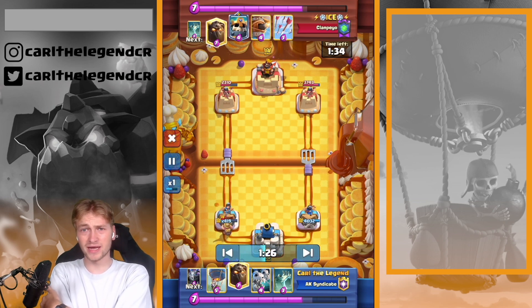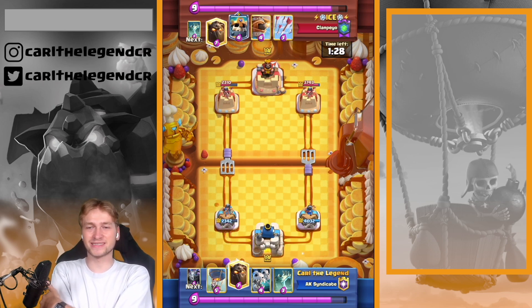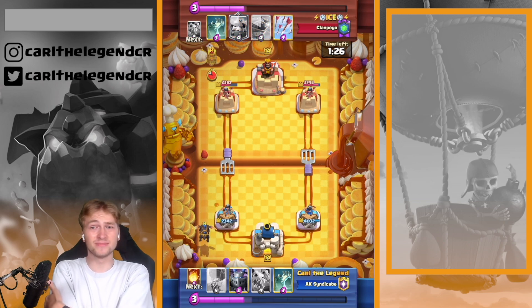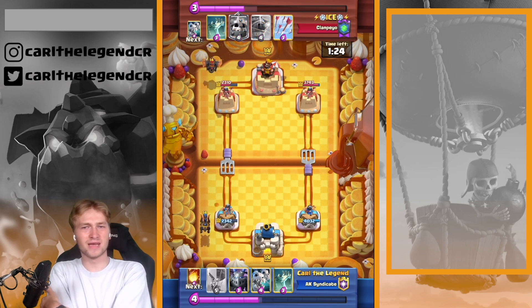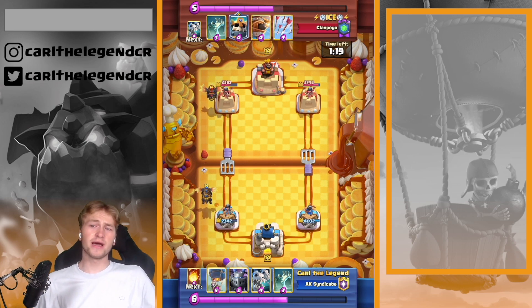He's also having the Tombstone against my Mighty Miner, and Tombstone is probably the best card against the Mighty Miner — you can't use the ability. So most of the time, if the Tombstone is played, your Mighty Miner is just useless. Anyway, we are having a big Lava Hound on the field.